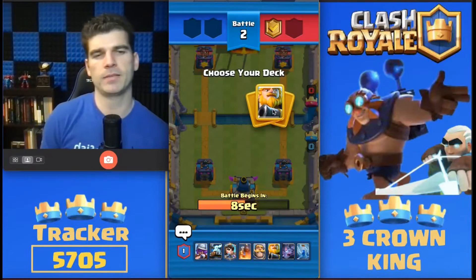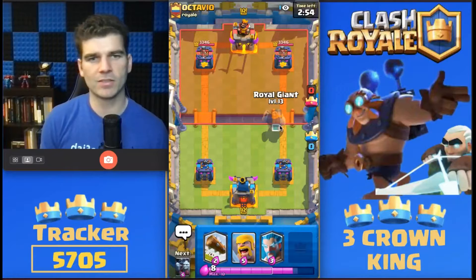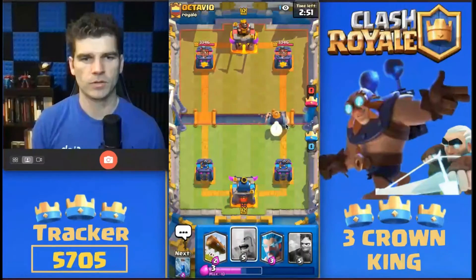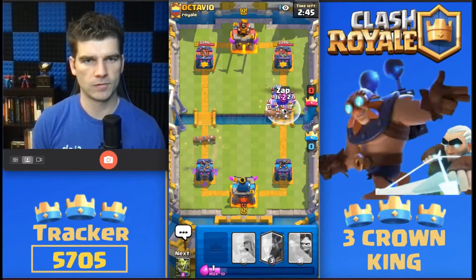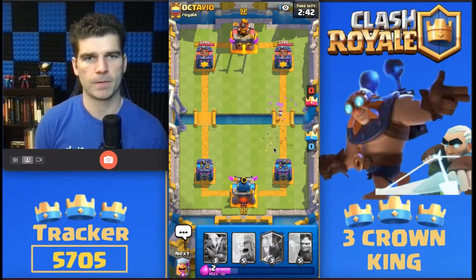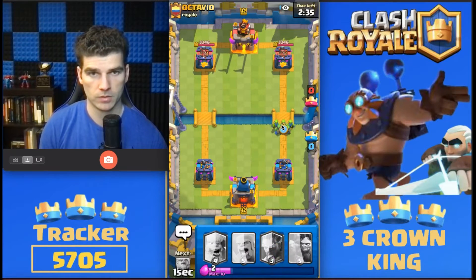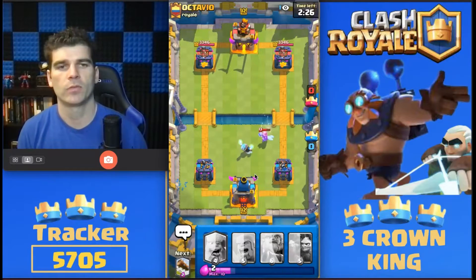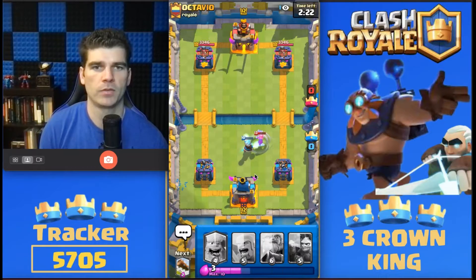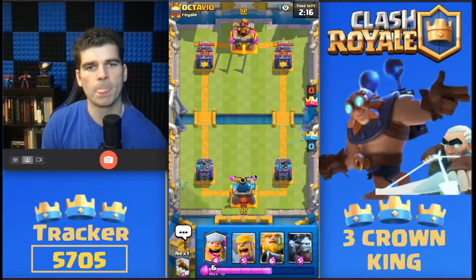All right, going to go with our second best deck here. See if he tries to close me out with two wins or if he's going to go his easy deck. This deck is all about the Royal Giant — going to start out with that early. That's a good counter. Put that Ice Wizard over, between the Ice Wizard and the tower. We should be okay here.